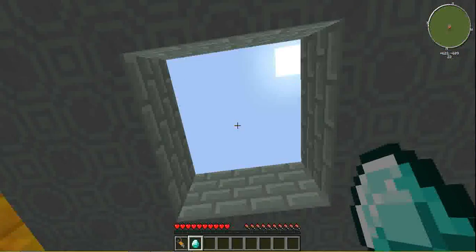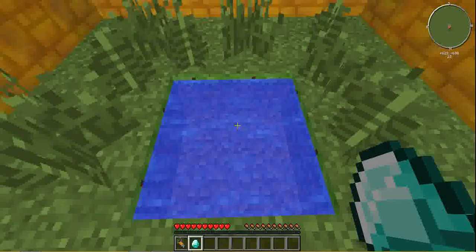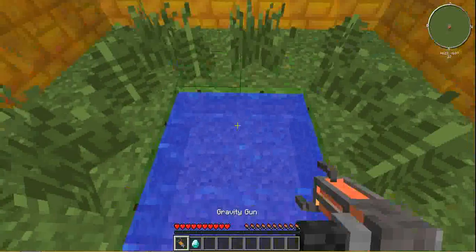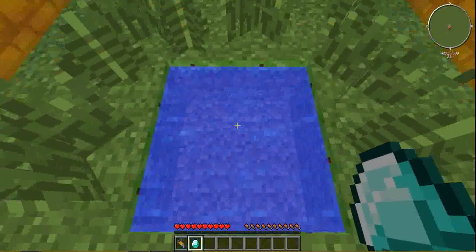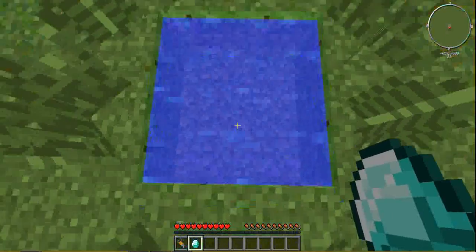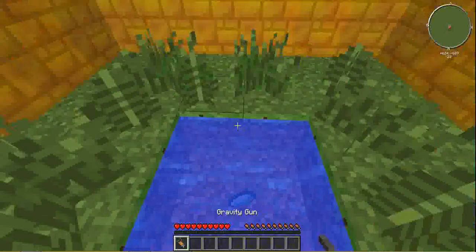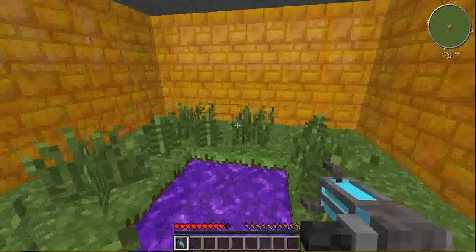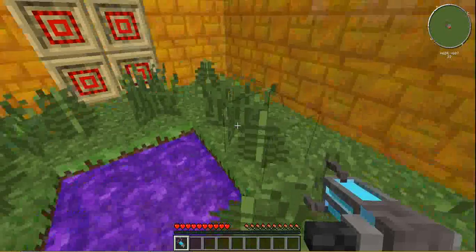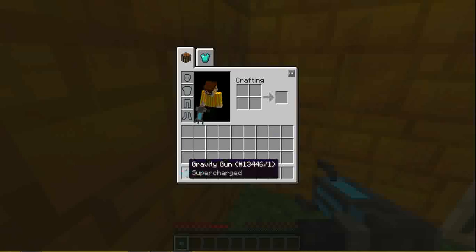You're at your portal — throw your diamond in and then quickly switch to your gravity gun and get electrocuted by the lightning. You've got to crouch and sneak over the edge, throw your diamond, and quickly switch to your gravity gun. Boom — you get electrocuted, taking around two hearts of damage, but you still get a supercharged gravity gun.